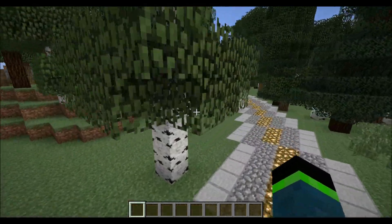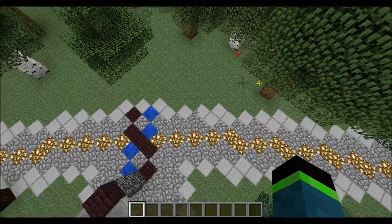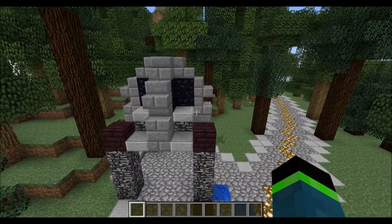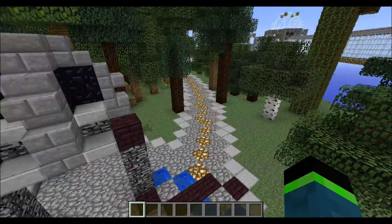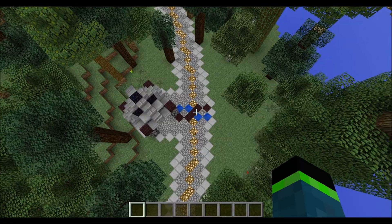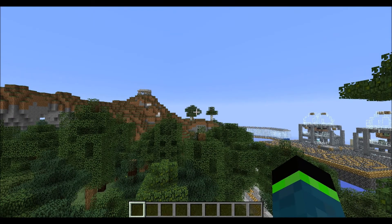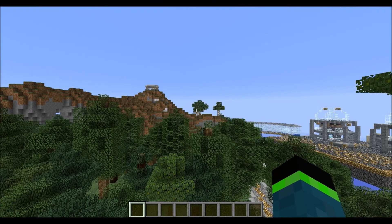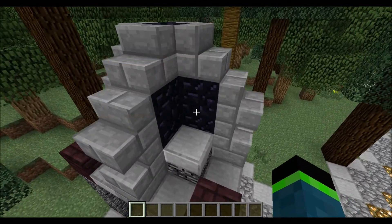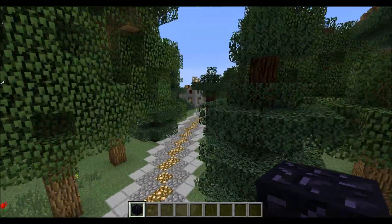Instead of breaking water monuments — which I thought was kind of an interesting concept but the redstone is fiddly and takes a while and there are so many ways to get around it — this is the newer version. Instead of having to break four water monuments, you only have to break two now, both on the opposing side where the opposing team is. But instead of water, there's now an enchantment table. So you need to break both of the opposing team's enchantment tables to win this map.